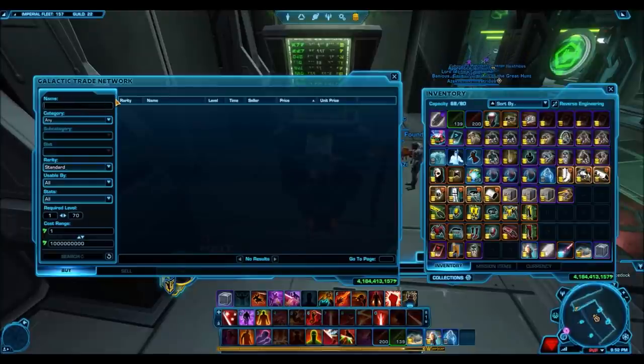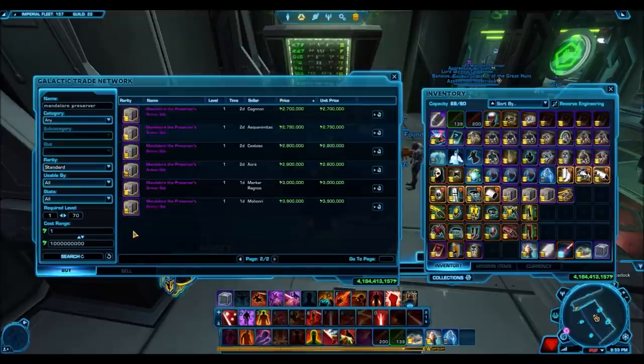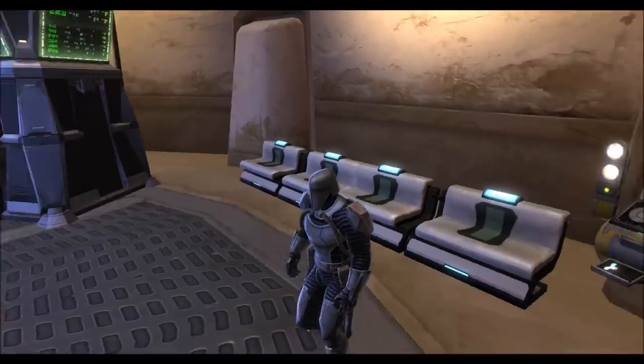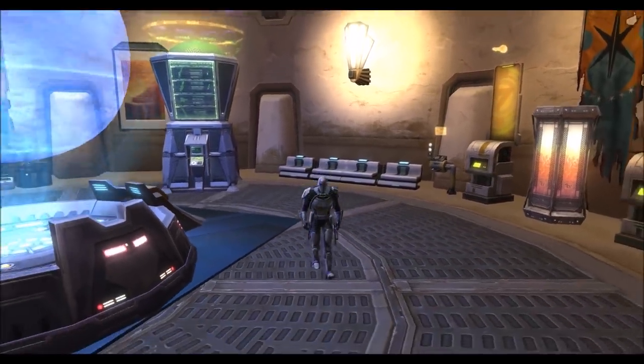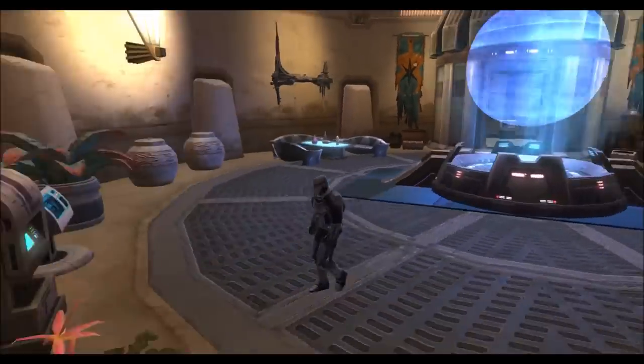Getting right into it, firstly we have the Mandalore the Preserver armor set. This is a gold armor set — in my opinion one of the nicest looking ones — and as you guys can see on the GTN it's going for actually pretty affordable prices. In these GTN listings they're pretty cheap, and oftentimes they go even cheaper. I see the entire armor set going for under 2 million credits, so while that's still a lot of credits, given how nice this armor set looks, that's not bad.